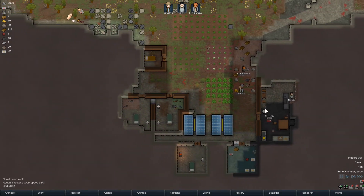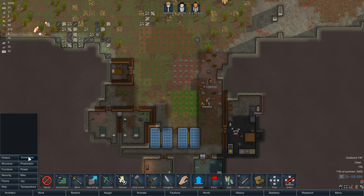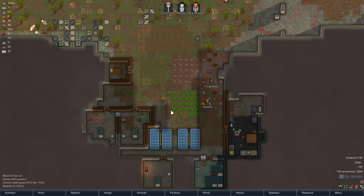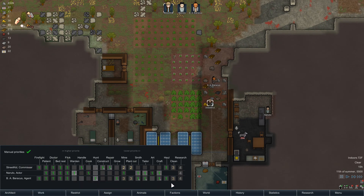What's up everyone, another one back, more RimWorld for you, episode 7. Lots of work still to do in this colony. One of the things I definitely wanted to do right after the battle - why is she not cleaning the blood? Street kid, why aren't you cleaning? Let's look at work. It's because BA Baracus and Street Kid have stuff to do, so cleaning is not high on the list.